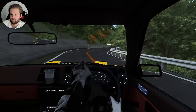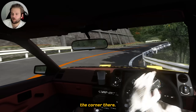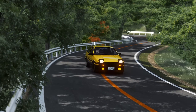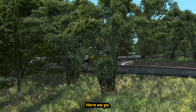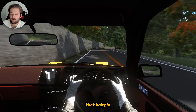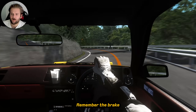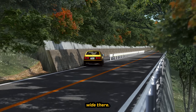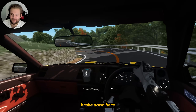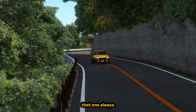Coming up to the double hairpins now — it's strange, it's so familiar. Look at that dip on the inside of the corner there, the car does not like that. It feels so familiar yet so different at the same time. Rip the handbrake — there we go, perfect! Inner wheel lift on that hairpin. Onto a fast section — so easy to run wide there. We can go through here, it feels cool. Remember the heavy brake down here because this is a very deceptive corner — massive hairpin after a very fast straight.